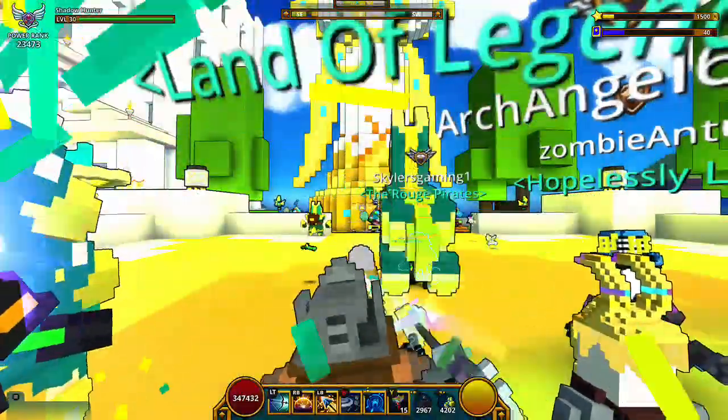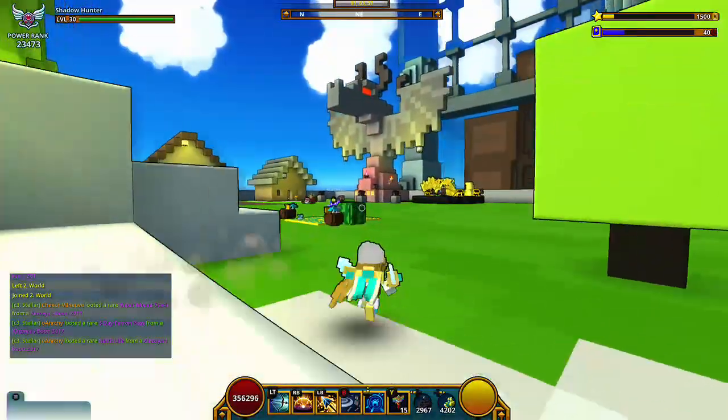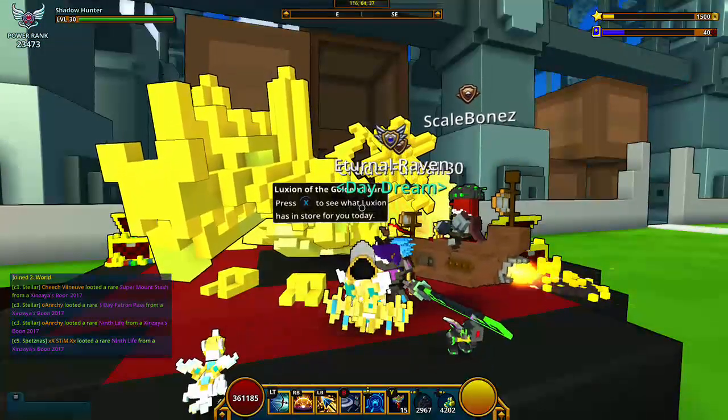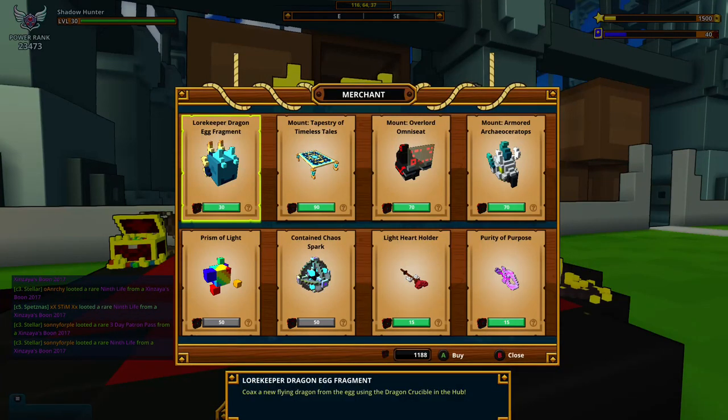If you are an endgame player and you're struggling to get bound brilliance, Luxium has got your back. But you need a lot of dragon coins. I will show you the inventory of Luxium. Luxium has Lorekeeper dragon egg fragments.